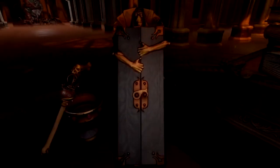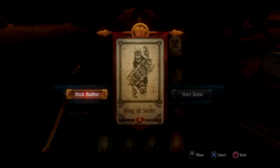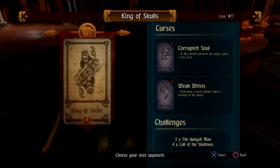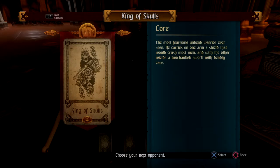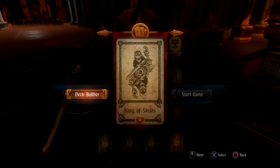It should be in the last row. There are literally a Queen and King of Scales down here, and the King of Plague. The Undead King — wait a minute. I need to see what the curses are here. Max health whenever the player gains a new curse — that's negative 10 max health. Performing a Prone Finisher inflicts 5 damage on the player, because we have weak wrists. Five times the Hangman and four times Call of the Shadows. Let's go in here. The most fearsome undead warrior I've ever seen. He carries on one arm a shield that would crush most men, and with the other wields a two-handed sword with deadly ease, because he's undead. So we can do that.